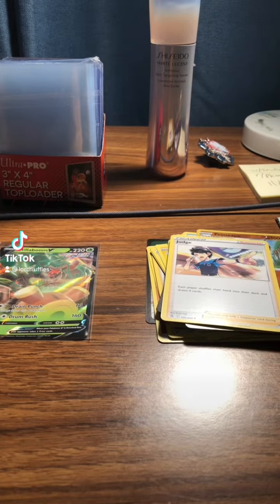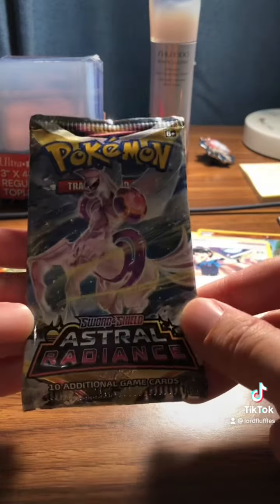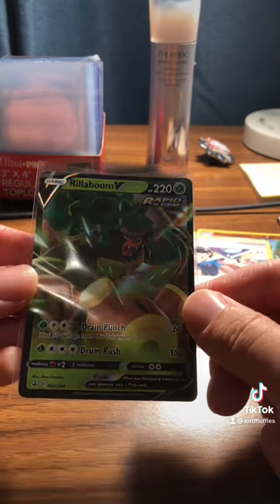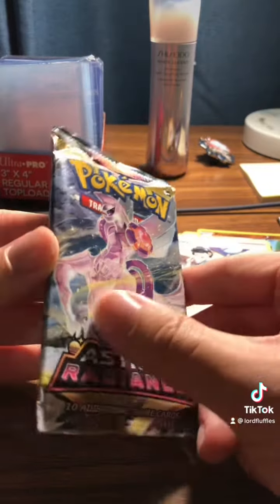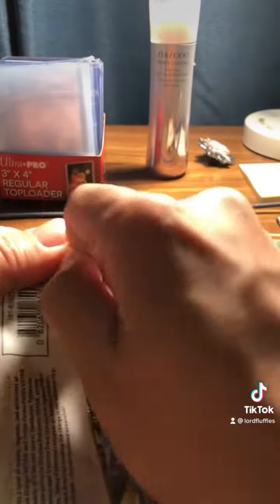Hey guys, welcome back to another episode - part three of opening up some Pokemon packs. Today will be an Astral Radiance pack. In part two we opened up a Rillaboom from a Fusion Strike pack. We've got penny sleeves, top loaders, and we're ready to go. If you guys like my content, please like and subscribe to my YouTube channel. I'll be opening up even more booster packs when I hit a hundred subscribers. Let's get started with this Astral Radiance.